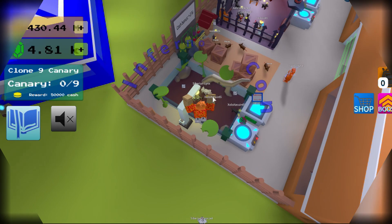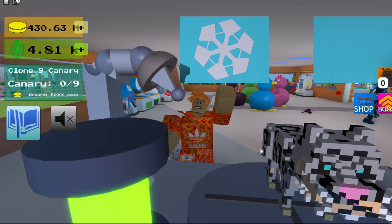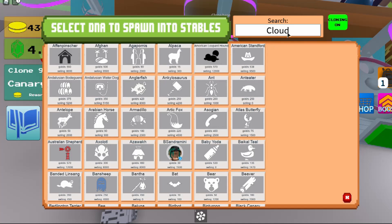Hey guys, today I'm going to be showing you how to get the snow leopard. First you go over and get your clouded leopard and Siberian lynx, and then you go over and put them in a fusion chamber — and that's how you get the snow leopard.